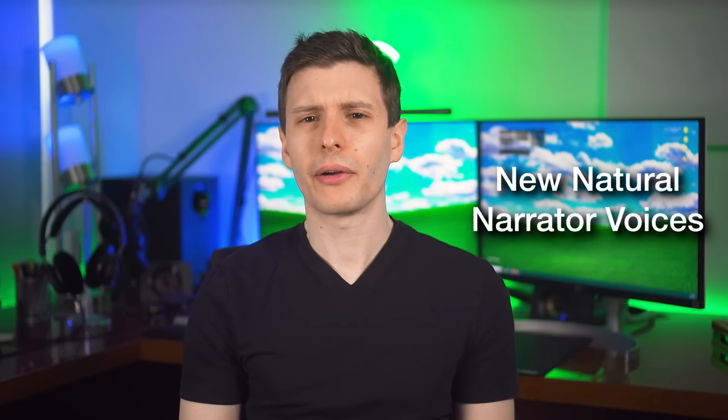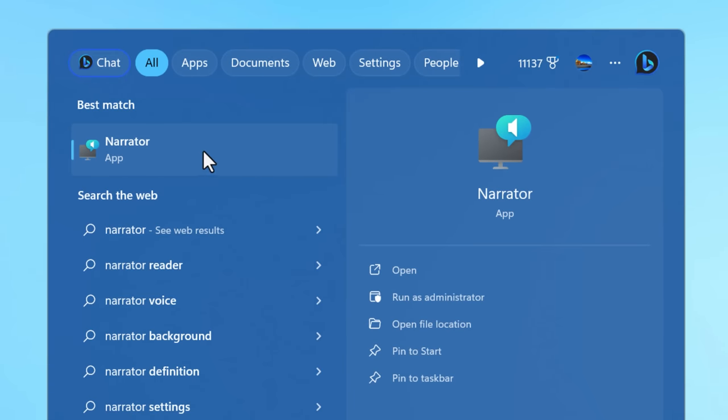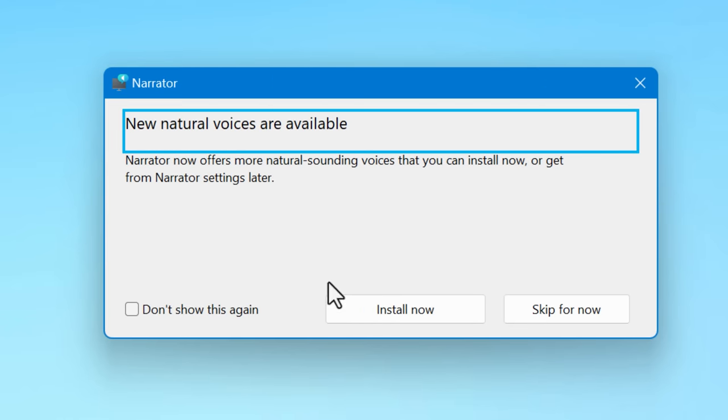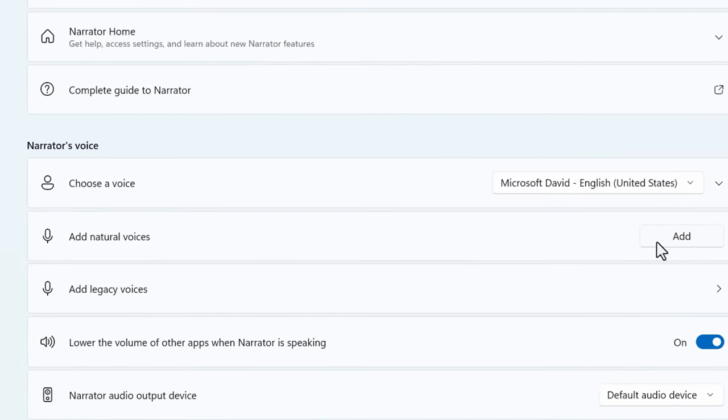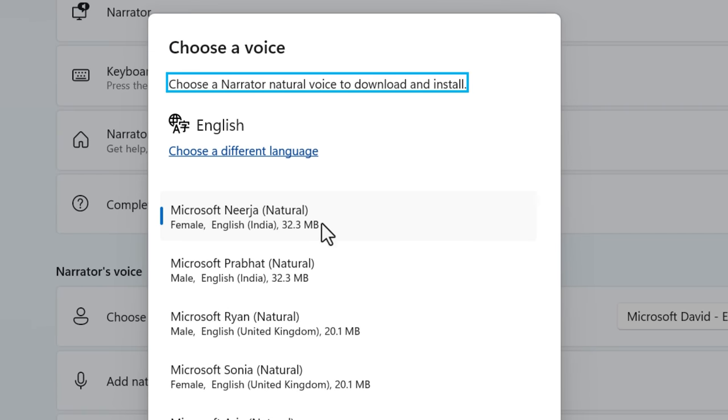The narrator feature now has more natural voices. If you search for narrator, it will give you the option to download these new AI neural voices, and then you'll have the option to use them. They sound a lot better — they're more natural, not just robotic voices.